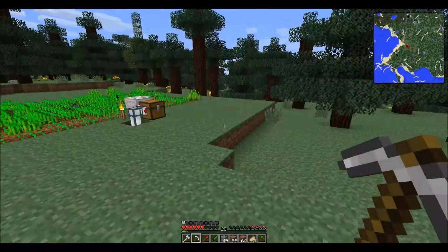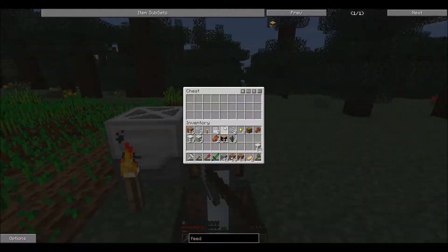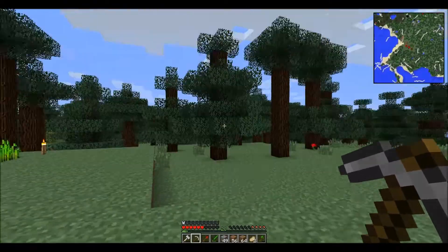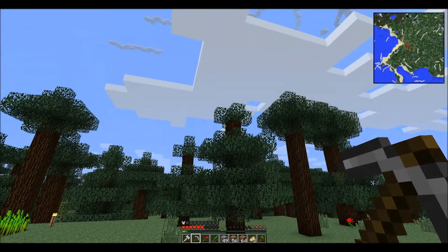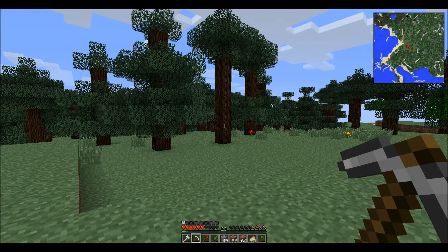I also upgraded my double chest - if you remember I had a wooden chest, so I upgraded it to a golden chest and placed my induction smelter on the right side, configured it so it outputs to the chest in the middle. Before I end this episode I'm actually planning to make a timelapse video where I'm gonna build a small farmhouse right at this place that will house cows, sheep, and whatever animals I decide to put in there.